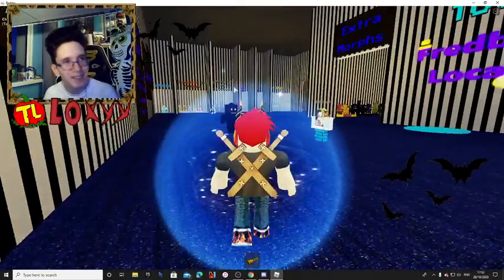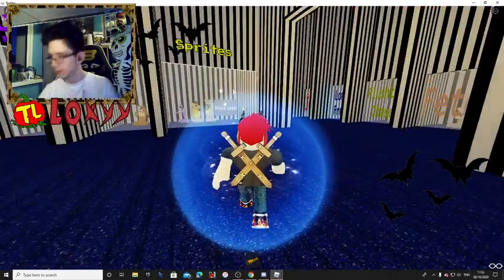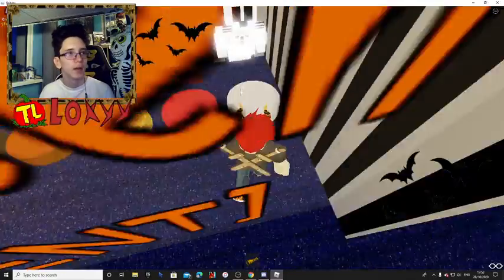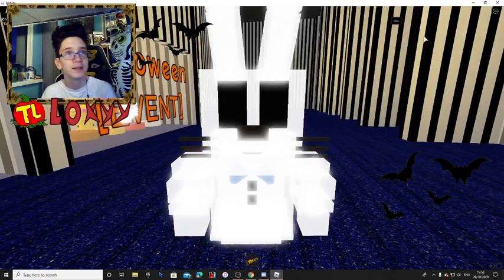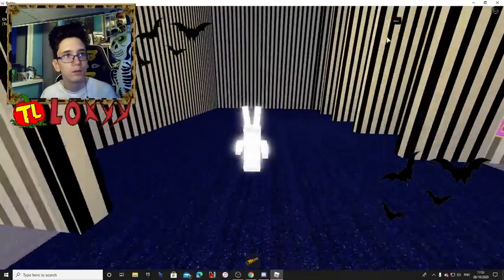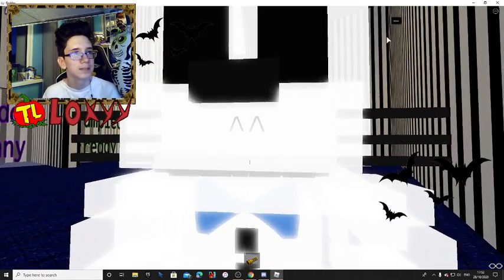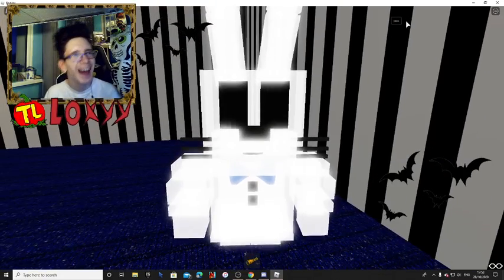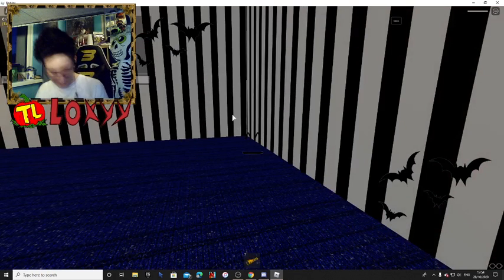And then we have the last one, which is Ghost Bonnie. Let's go check this out. In another video I will show you how to get all the basic, normal badges. Here he is. Music box. That creepy music. You can see my face. So yeah, that's it. Those are the moves.